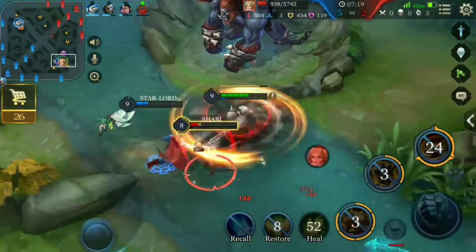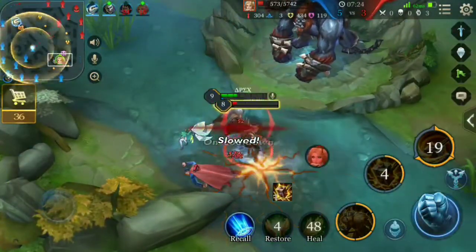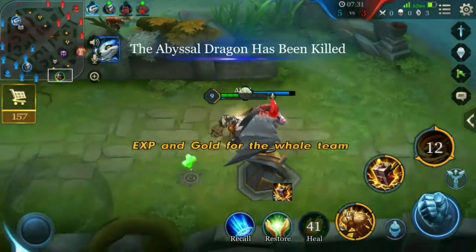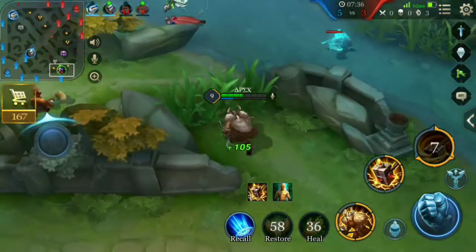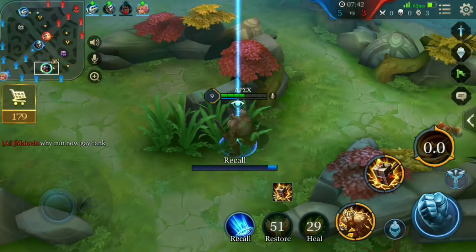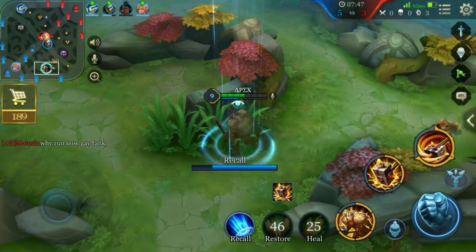Our Superman gets caught by enemy Butterfly and gets killed, but I don't have mana to go after Butterfly either or I will get killed. Their tank is flaming again and again and we are making him a prime target for it.